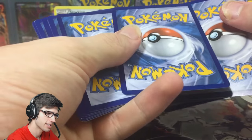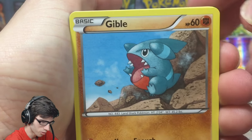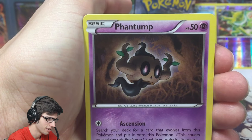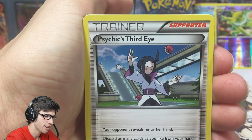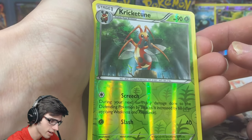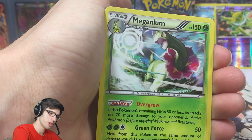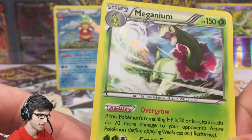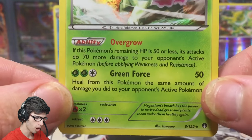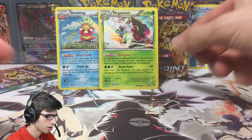We've got Gibble — never enough. Glamour Phantump, Psyduck, Clefairy, Psychic Third Eye, Pokemon Catcher, Purugly, a Reverse uncommon Skrelp, and a Meganium Holo! We were due and we got it — a Holo! This part seems to be all about the Holos. Meganium, 150 HP with Overgrowth and Green Force. Excellent, we'll throw you at the back.